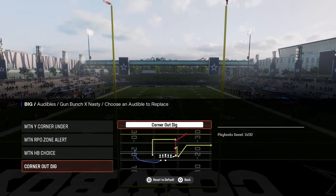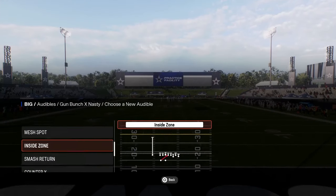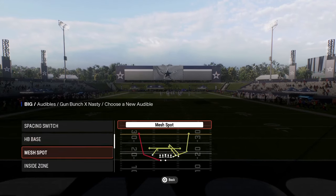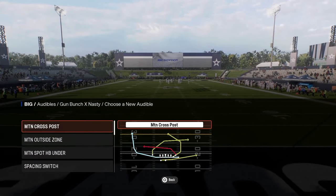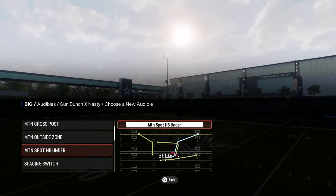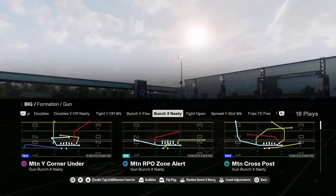I'm going to probably put that in the audibles and then some other just kind of bunch staple plays that you might want to have, like smash return, mesh spot - a lot of versatility within this playbook. I'll probably just put another motion play in here, and then we're going to actually come out in this motion cross post. This is going to be our base play.